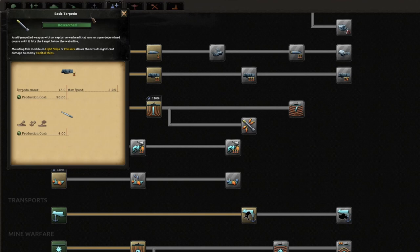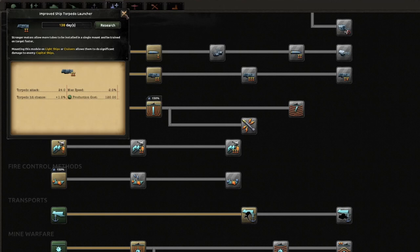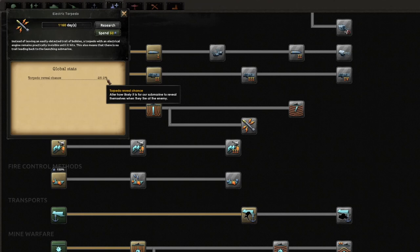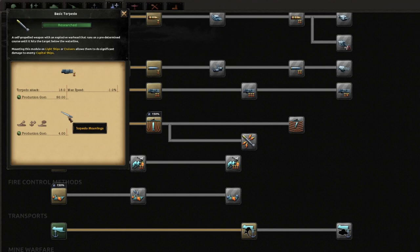Coming down a bit further we have torpedoes - this is where you unlock torpedo modules for your surface fleet ships. You can also research upgrades that give a bonus to all torpedoes across the board: increasing their attack, decreasing their reveal chance, and increasing hit chance. On a side note, if you can't make naval bombers for your aircraft, you actually need to research this very first torpedo tech. Some minor nations don't start with it unlocked.